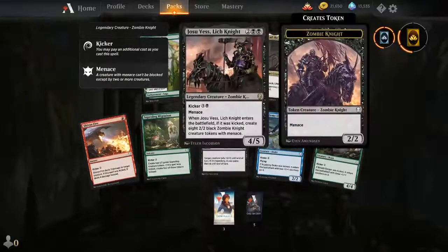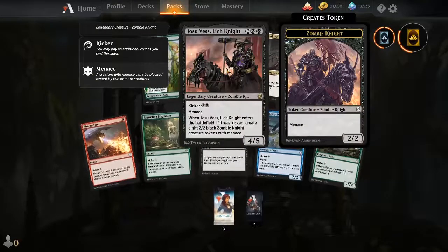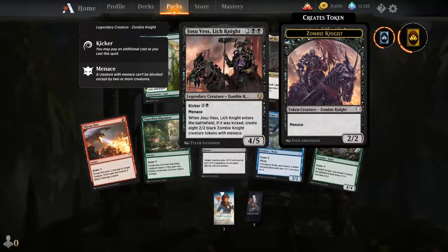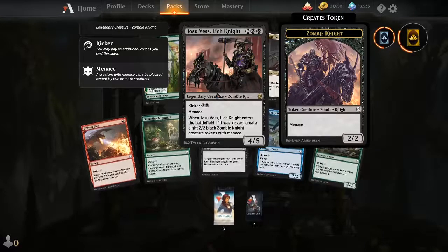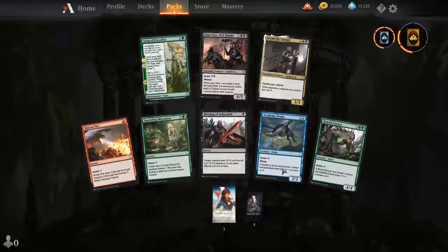I want to play a Fires kicker deck — you get to cast a card and then kick it with Fires of Invention because kicker is an additional cost you may pay. You pay with your lands, and your lands won't tap because you have Fires of Invention. That's a pretty cool deck I want to try out.